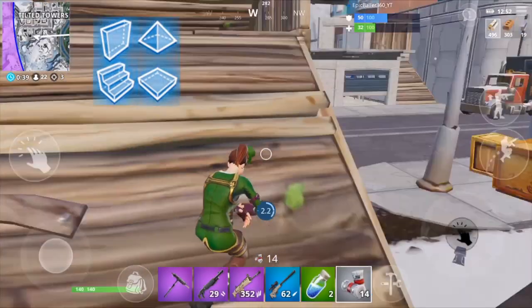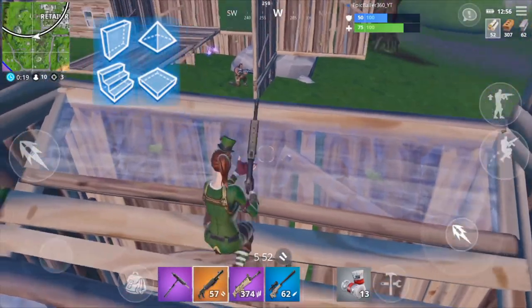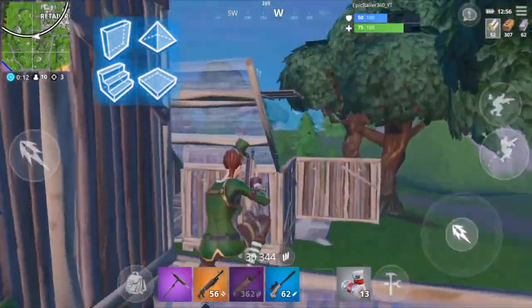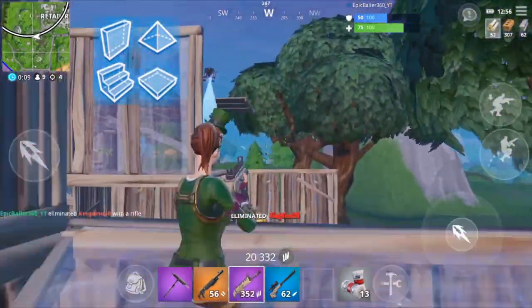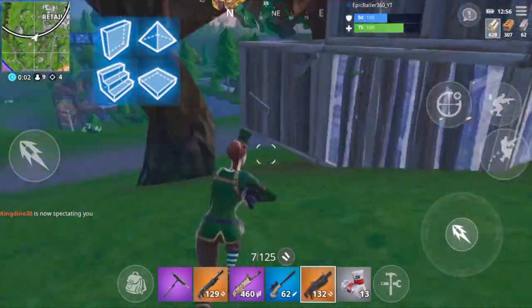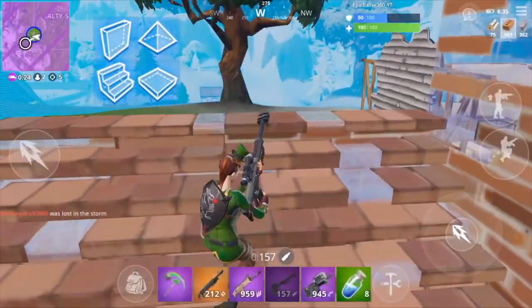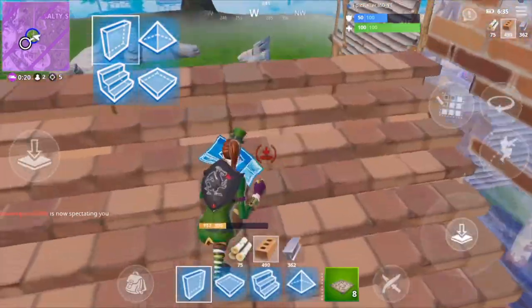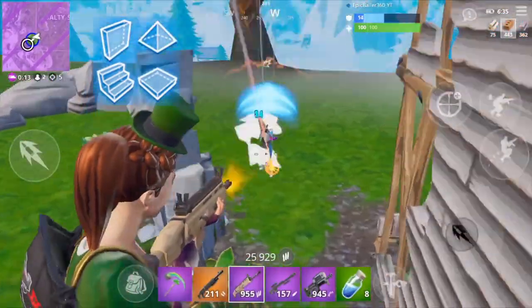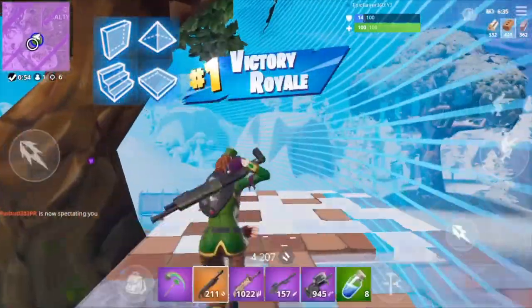Who remembers that time where all you needed to do was spray and pray in order to win a gunfight? Dark times. Fortnite's gotten a lot better about that, but unfortunately, the removal of the spray and pray meta has come at a cost — the cost of certain weapons being removed. The light machine gun is a prime example of this. This gun wasn't in the game for very long and never really found its true place in Fortnite. At long range it was super inaccurate, and at close range you could use a shotgun or SMG and get far better results. That left the LMG to only be used at medium range, but that's where the rifles and the minigun came into play. You only really saw noobs using it, and because of that, the LMG was vaulted.